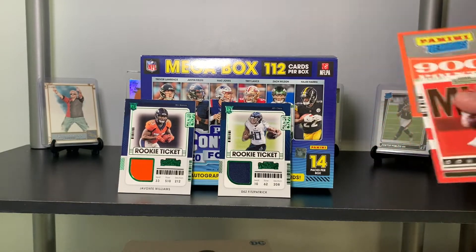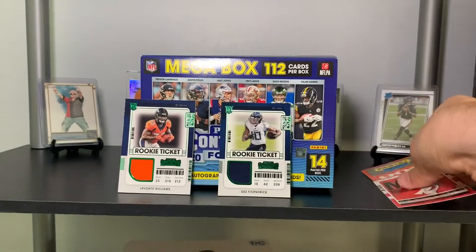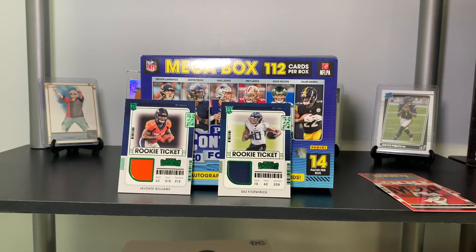The best pull has got to be the Points — 900 Points. Usually I've seen 400, so I'll say this was a pretty successful mega. I would have rather had an auto worth 900 points like Ja'Marr Chase, Justin Fields, or Trevor Lawrence, but if I'm getting Points, I'd rather have that many. Blowout Cards is buying Points at seven cents per point, so 900 times seven cents — that's about 63 bucks. I made that money back pretty easily.